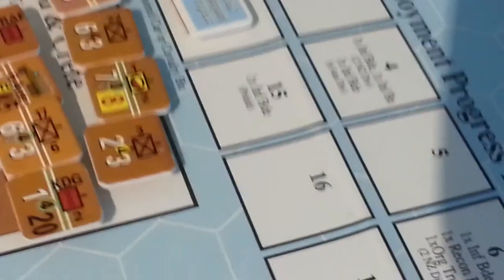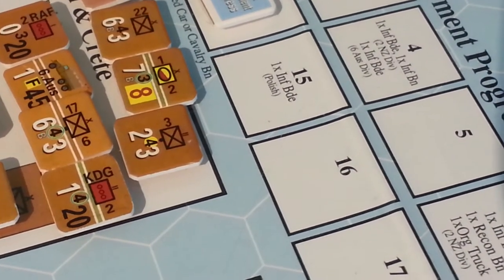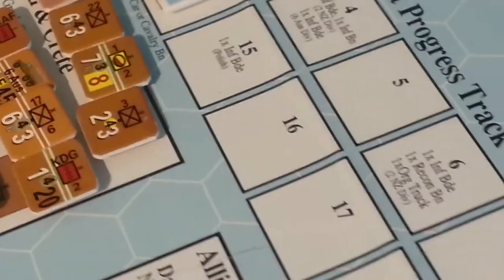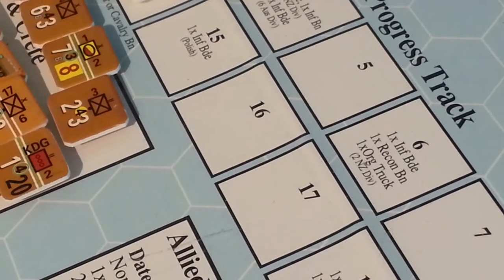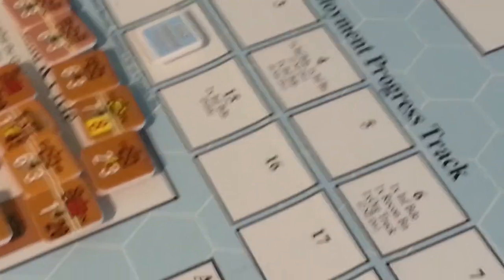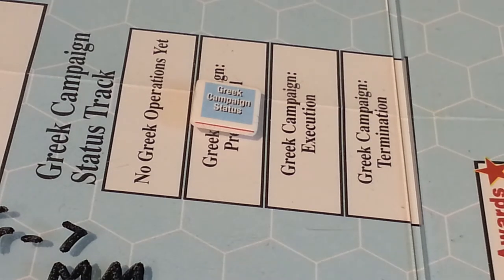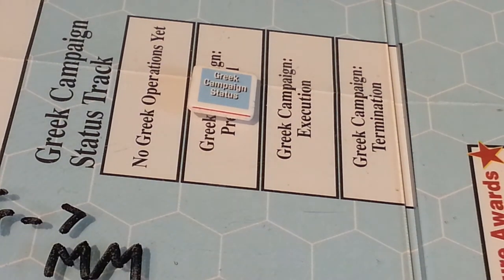And then next turn coming up, another infantry brigade — that's the Polish unit, which can't come back. It can't do anything anyway. But I think the rolls are going to start, and I've got a much higher chance now of ending this. Then we'll move to the execution phase, and if we can get through that in a reasonable amount of time, that will help us get to the termination phase and then start seeing some units return.